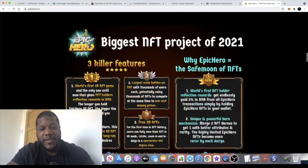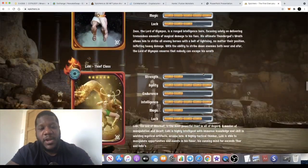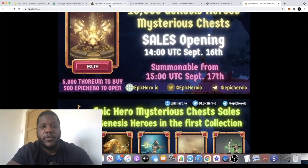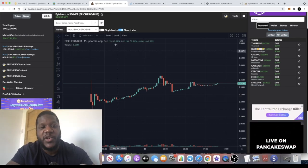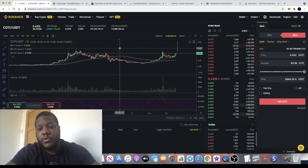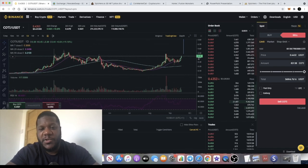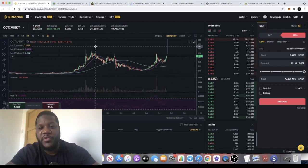There is a lot of NFT play-to-earn type stuff with Epic Hero and it's a little bit more complex than I originally made it seem in yesterday's video, so I might do a whole new review on this project. For now we are still invested and hoping for more gains to the upside. Moving on, I also want to talk about Coty — a project I've covered on the channel a few times. I believe there's going to be some upside for this token, as smart contracts are coming on the 30th of this month, which is absolutely bullish for Coty.